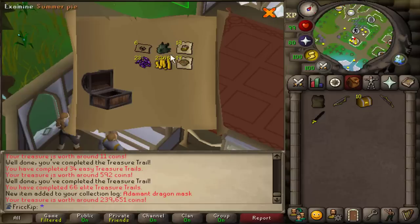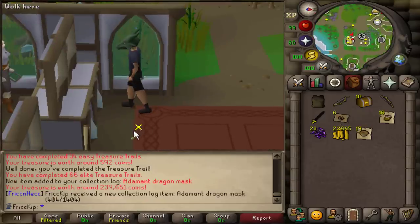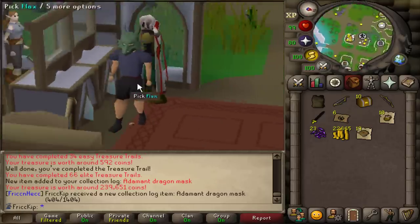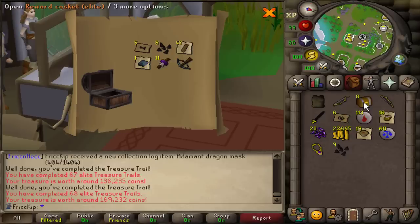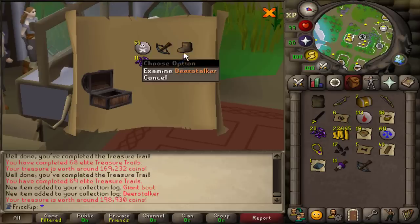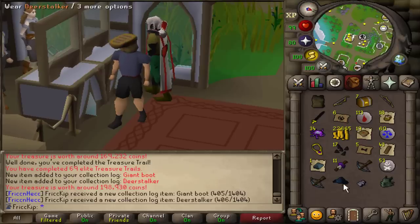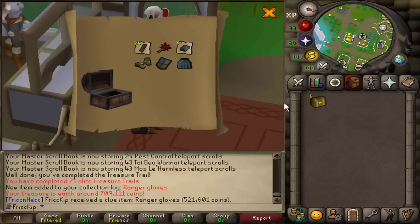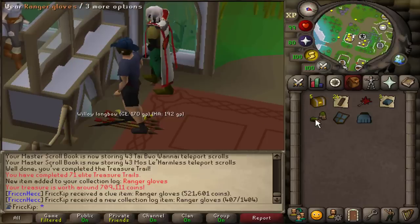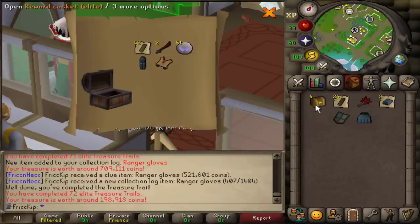Here's the beginner and easy caskets, and here's the elites. Adamant dragon mask right away — we get a unique! Not the most common thing to get from elite clues. And those are both new: giant boot and deerstalker. And all these helms — seven more to go.